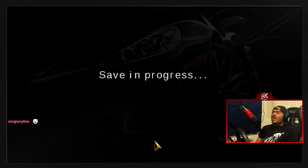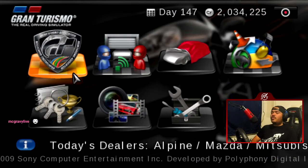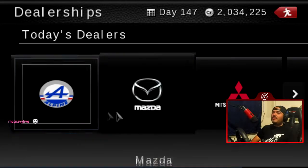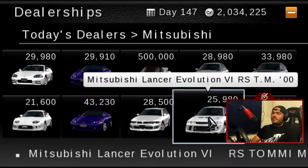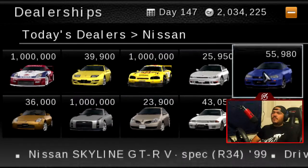We're gonna have two more dealership cycles altogether in this entire game. I'm very curious to see what the final two actually are — a super speedway could be one, where we just use one different car for every race. But I don't know yet, I haven't made a decision. Alpine, Mazda, Mitsubishi, and Nissan — what's available here?